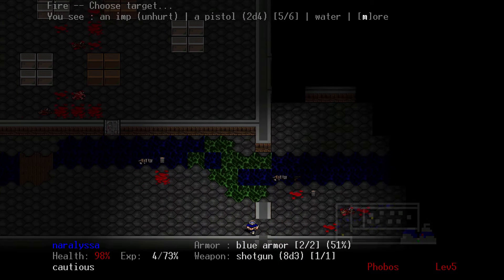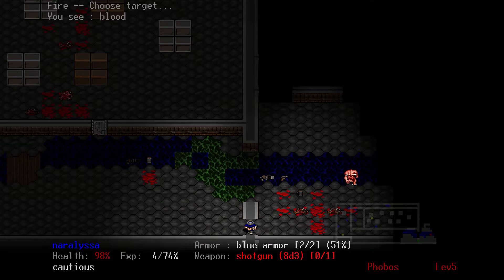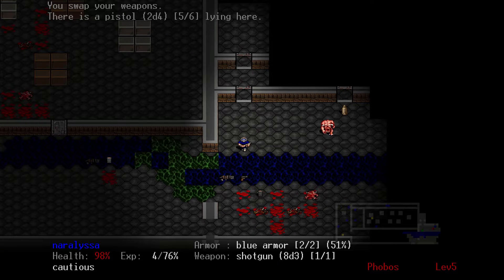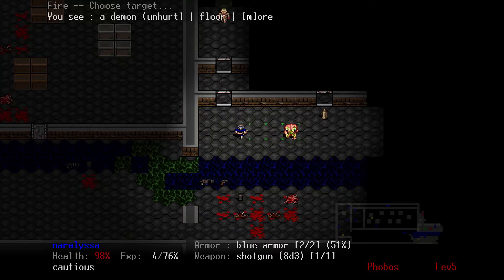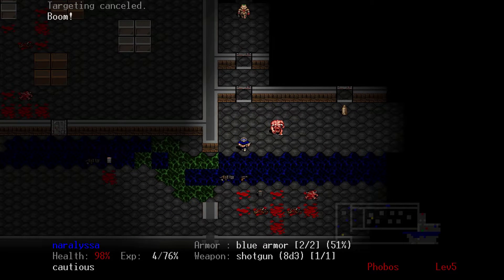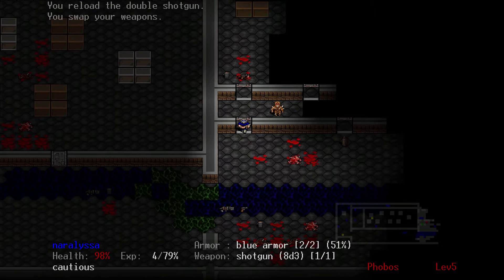Now I'm down below 100% health. Wait here — shoot him again. Double barrel shotgun will fix you nicely. There's nothing you can do.